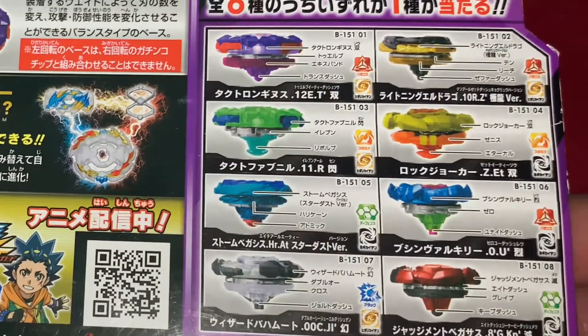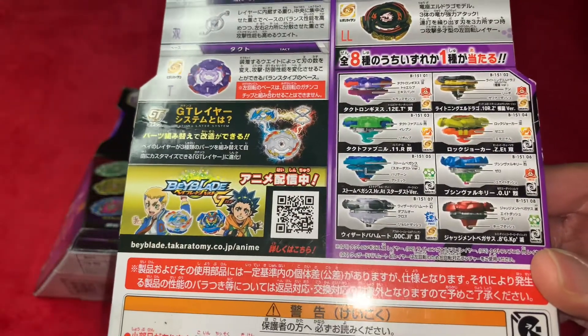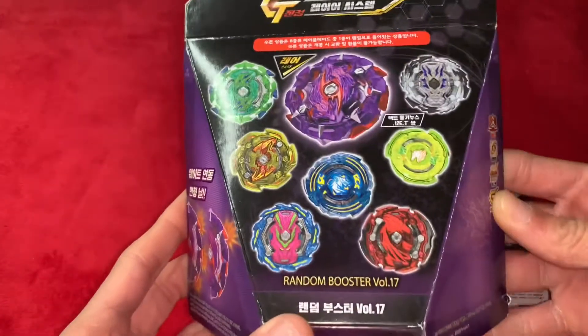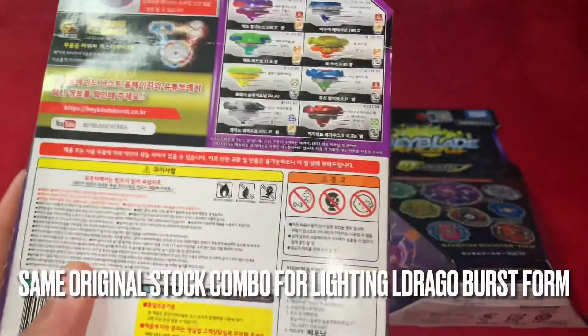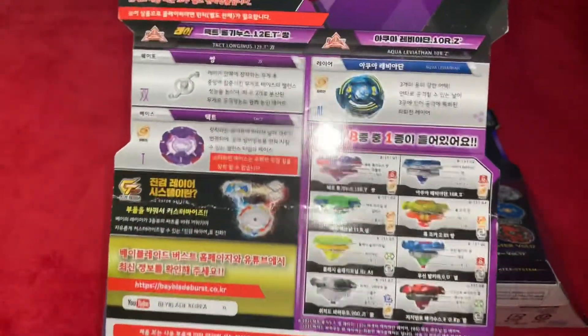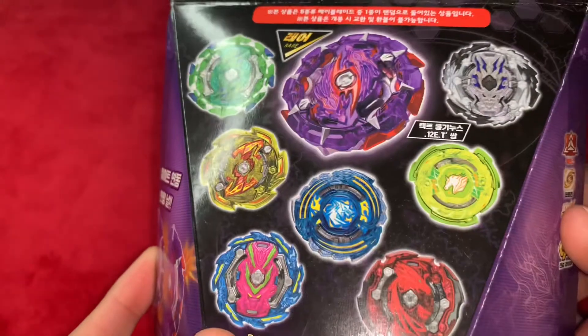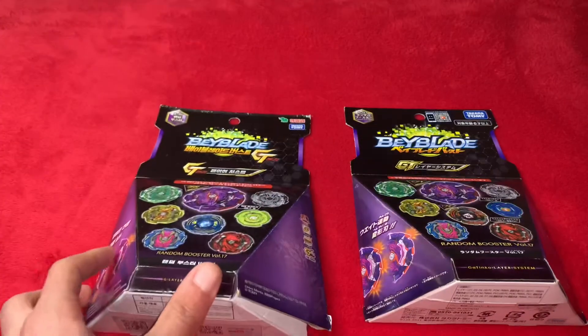So the Storm Pegasus comes with Hurricane and I think it's Atomic for the driver. The blue L-Drago comes with pretty much the same combo, just different colors. You can see the bey there — it doesn't have Ryuga as a character though. The L-Drago looks kind of cool. I saw Zanki pull this before as well, so I really wanted it when I saw that video — shout out to him.